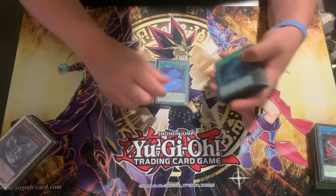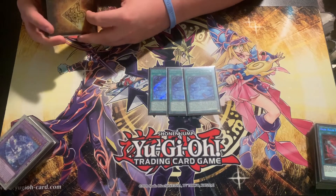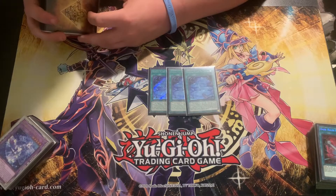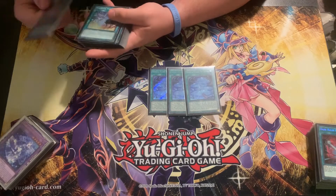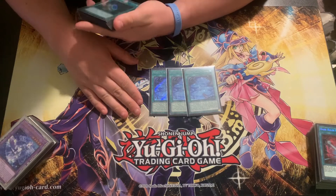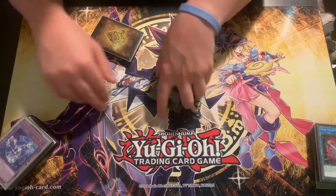We are playing the greatest field spell ever printed. I truly believe this is probably the greatest field spell we've ever seen. On activation it just adds a Tier, gives all of your Tiers and Fusions 500 attack, so it really helps you push for lethal very easily. And also if a Tier is shuffled back you just pop a card for free — you can pop things like Skill Drains, you can pop floodgates on your opponent's side of the board. Just a really good card overall going first or second. And we are playing Terraforming to help search for it as well.